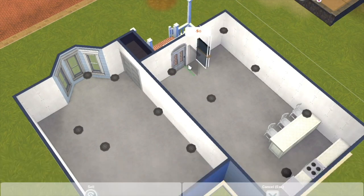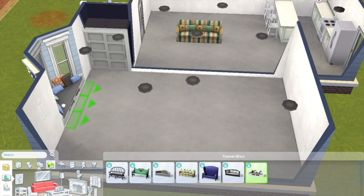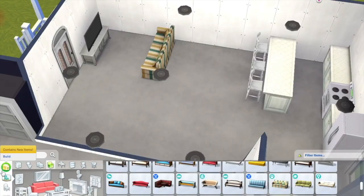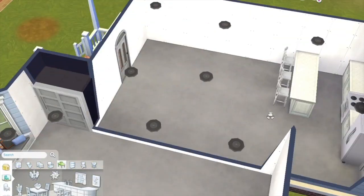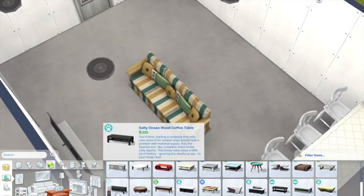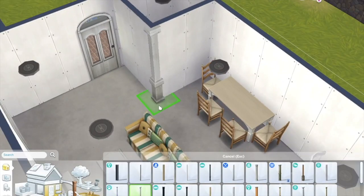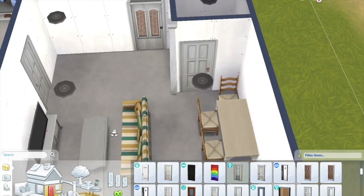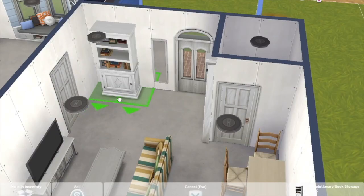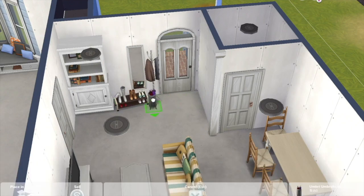Here you can see I am working on the layout of the house. I'm really weird when it comes to building — kind of a mess, very all over the place. I do the shell first, and I do the outside, like the siding, just to see what vibe I'm going for. But then I work on the inside before doing the landscaping. I actually start putting furniture in before landscaping because I just find that easier.